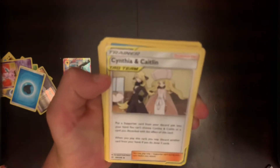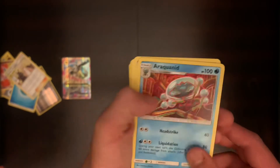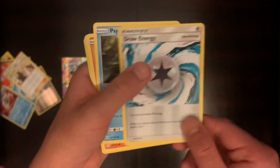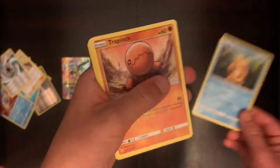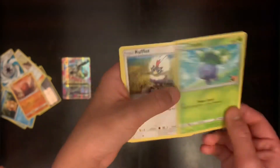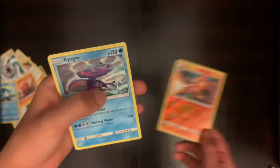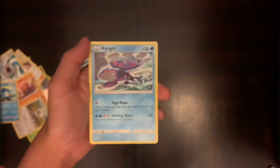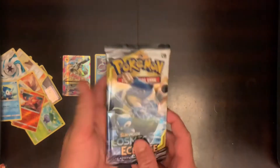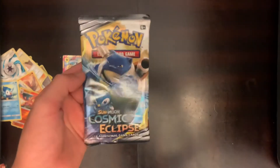We got water energy. Cynthia and Caitlin. Araquanid, sorry if I didn't pronounce that correctly. Draw Energy. There's Psyduck. Trapinch. Oddish. Rufflet. Piplup. Pyroar. And Kyogre for the end — that's a legendary! Now let's do another Cosmic Eclipse and see what we can get.